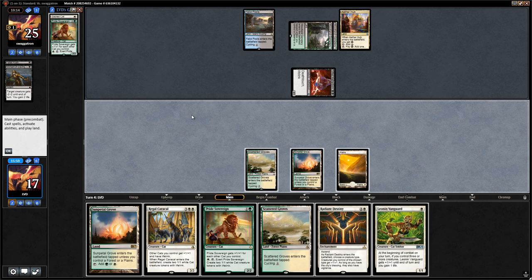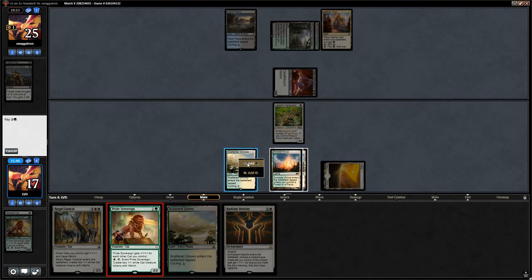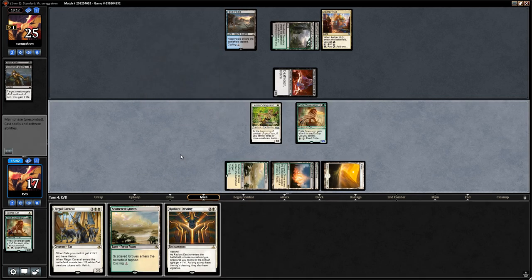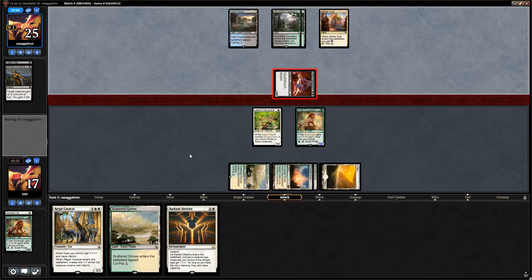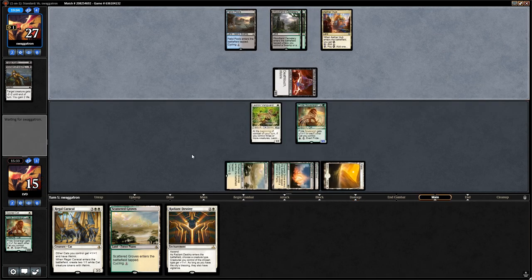We could play Vanguard to play around another Moment of Craving on Pride Sovereign. We go Vanguard into Sovereign and hope to untap with it. We take 2 from Aetherborn — not too concerned with losing life since our deck has so much life gain built in. Opponent plays Thrashing Brontodon, which can answer Radiant Destiny and other enchantments, but we did untap with Pride Sovereign.